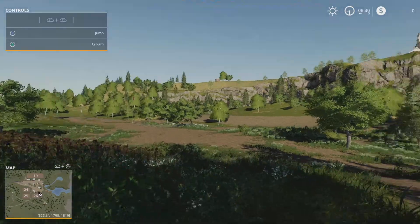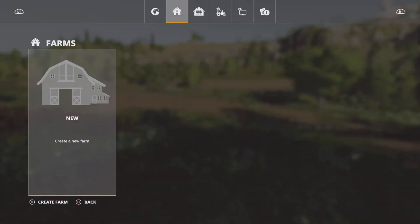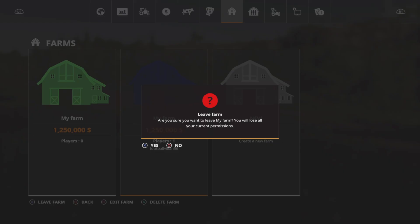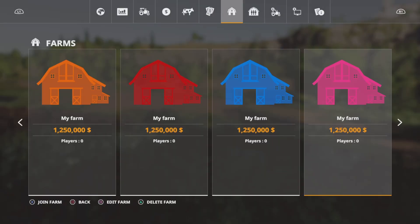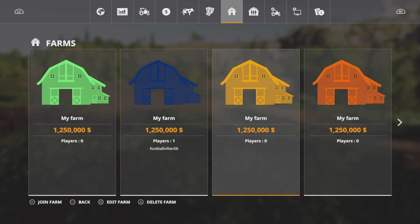As soon as the multiplayer game starts, you want to hit the options button. It'll ask you to create a new farm. What you actually want to do here is create as many farms as possible — just keep creating them. You're going to create eight farms total: one, two, three, four, five, six, seven, eight.